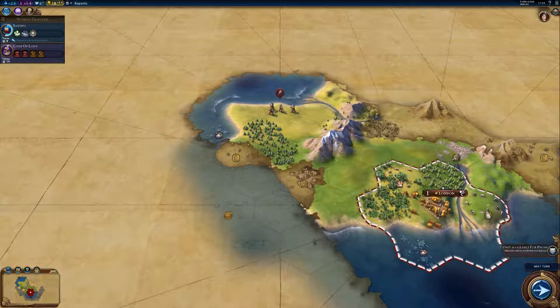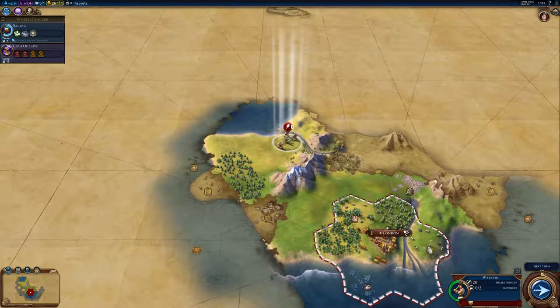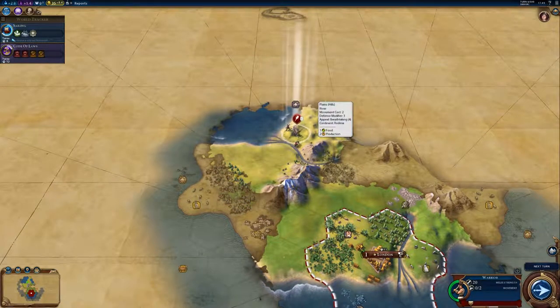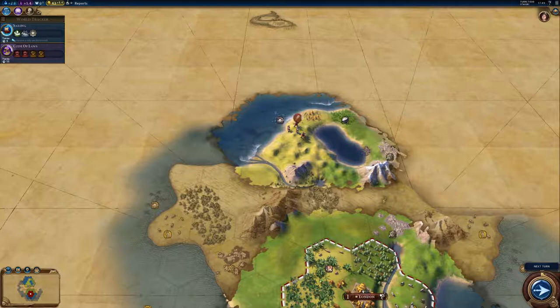We do need to explore and just see what's around us. My warrior gets a promotion, which is great. And there's another tribal capital — we're doing well on the tribal village front, aren't we? Let's get over there. Oh, there's another good place to have a city as well. With a bit of luck, this is an island.